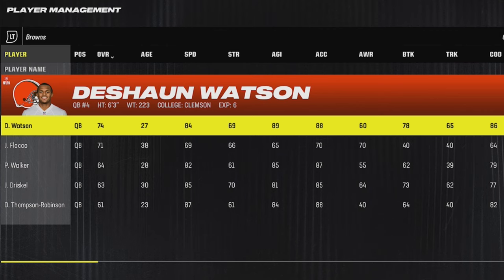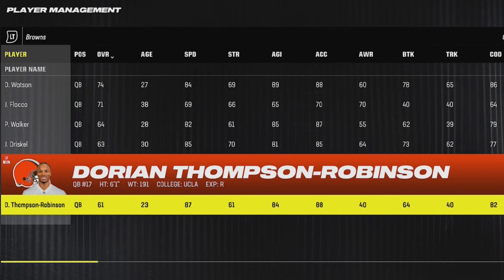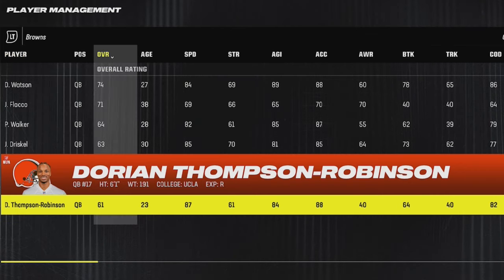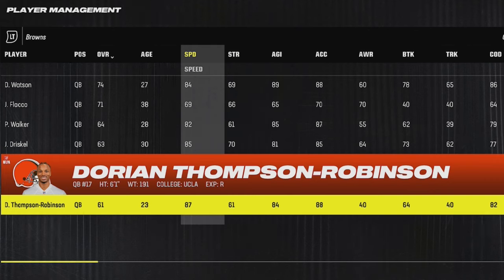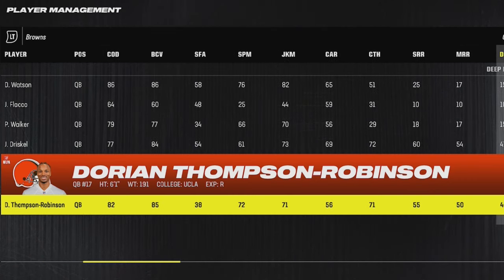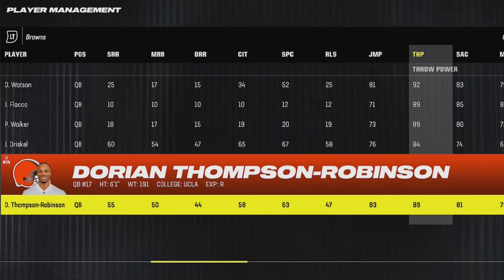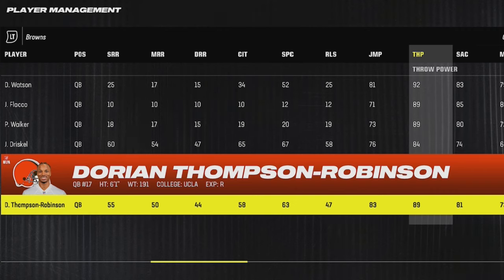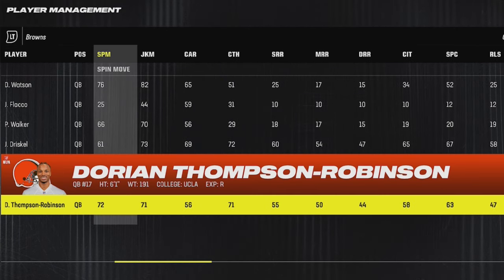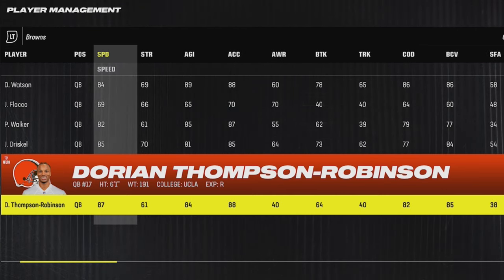Next up for the Browns, Deshaun Watson is only a 74 overall. So if you want to build a young player, they did just draft a player by the name of Dorian Thompson-Robinson, who's only a 61 overall, but he's 23 years old and has all the physical traits you would want — like 87 speed, which is the fastest on the roster. His throw power would be the next indicator, and he has an 89. That's something you could build in the coaching tree or by upgrading strong arm, making this guy an easy build to get above 90 throw power in no time. He has all the physical traits.